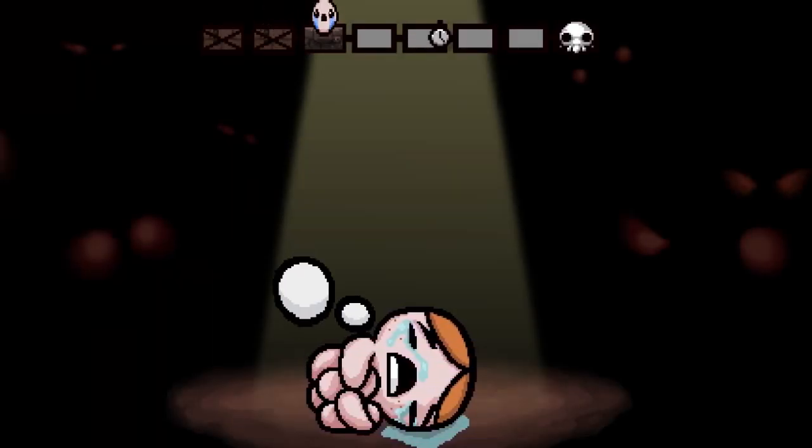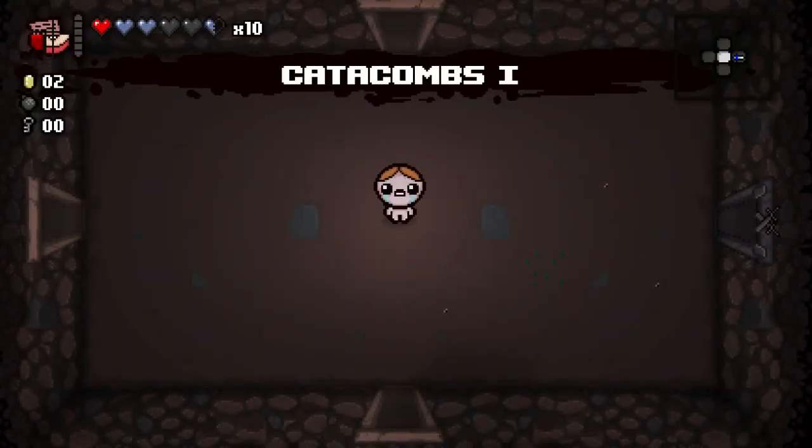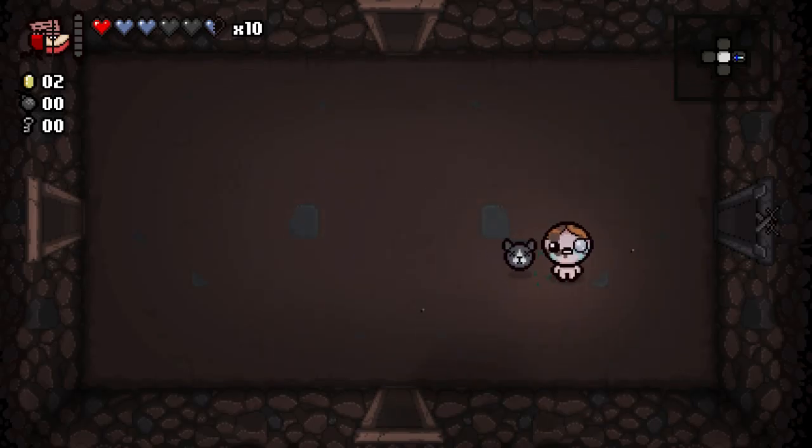The trapdoor leads us down to the next floor. We have a little vignette of all the terrible things that have happened to us — like two kids at school pooping on us.